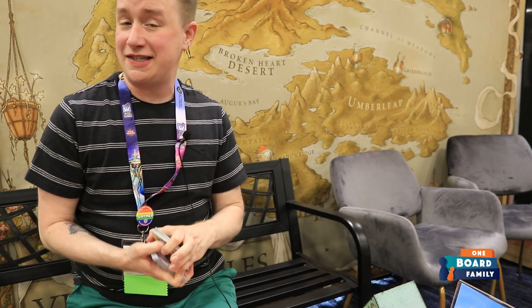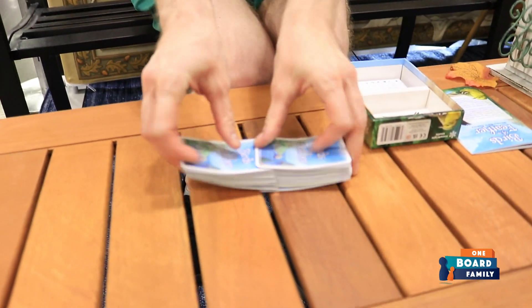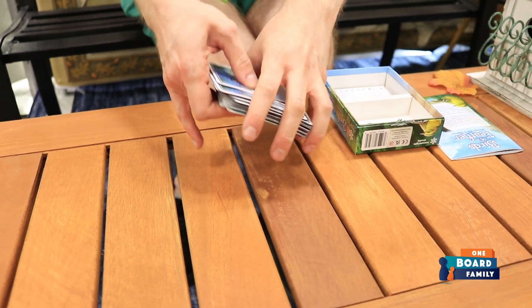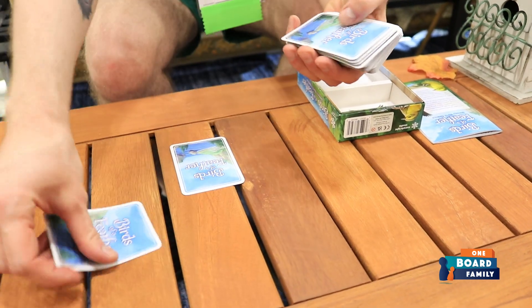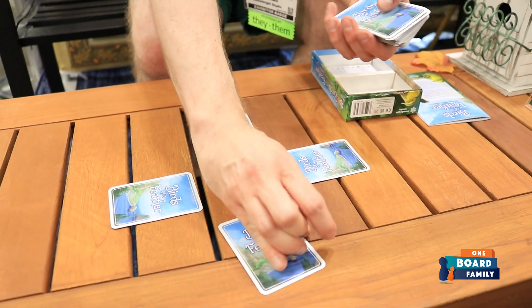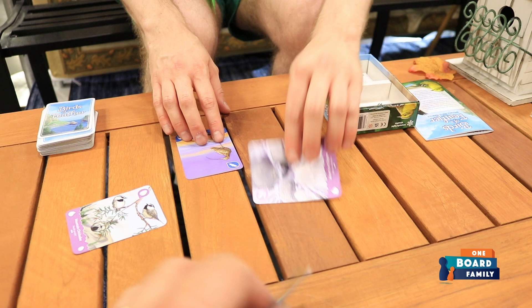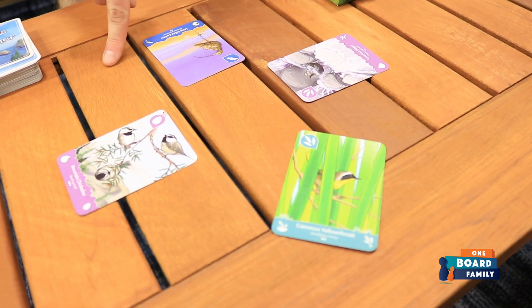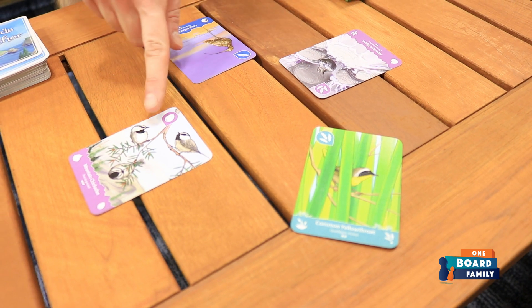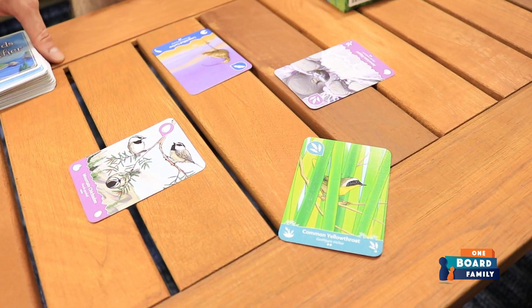Your goal is to see more birds than anyone else. You will go around to different habitats and try to spot as many birds as possible. Players will put down their cards individually, face down, and then everyone flips their cards over at the same time. If you are in the same habitat as someone else, you get to see each other's birds, so those two people can score on each other, while others can only see their own single birds.